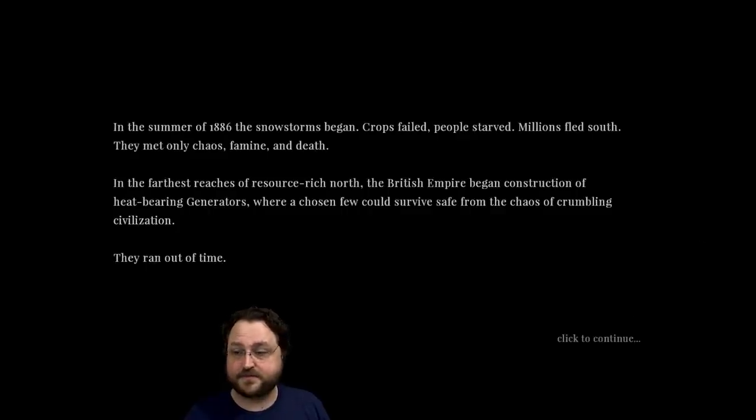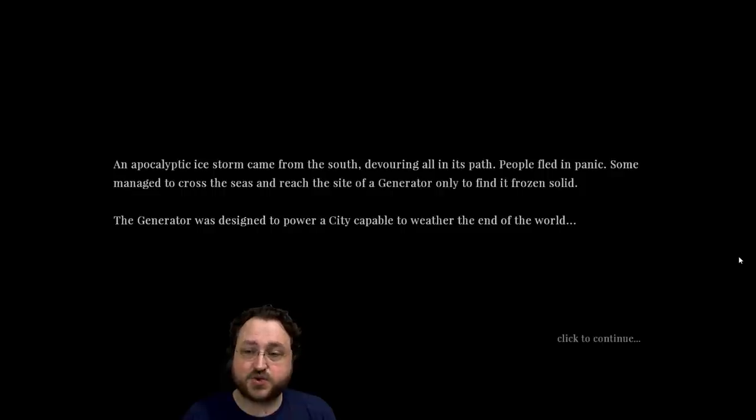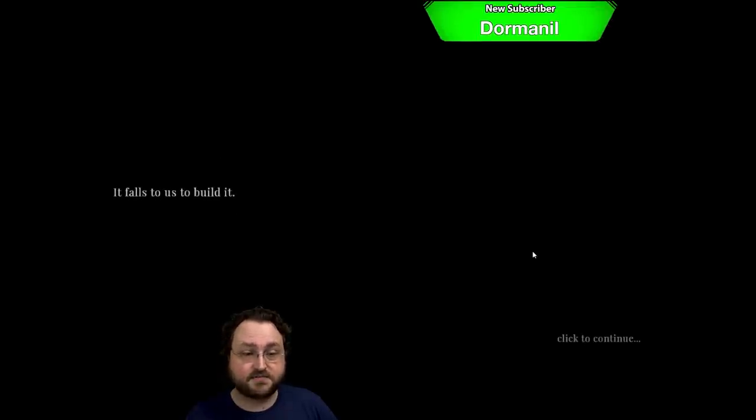They ran out of time. An apocalyptic ice storm came from the south, devouring all in its path. People fled in panic. Some managed to cross the seas and reach the site of a generator, only to find it frozen solid. The generator was designed to power a city capable to weather the end of the world. It forced us to build it.